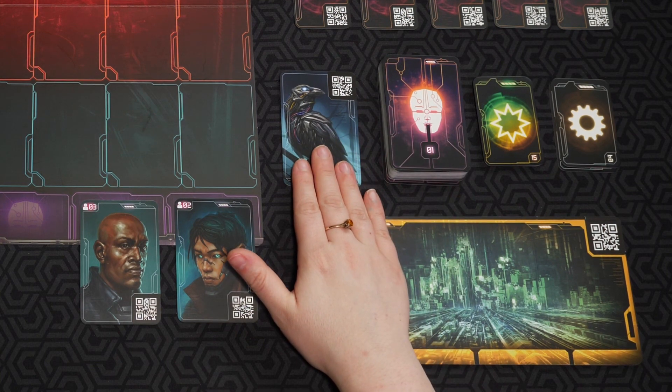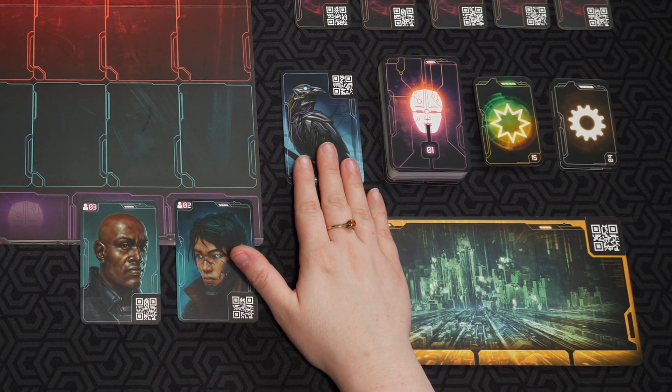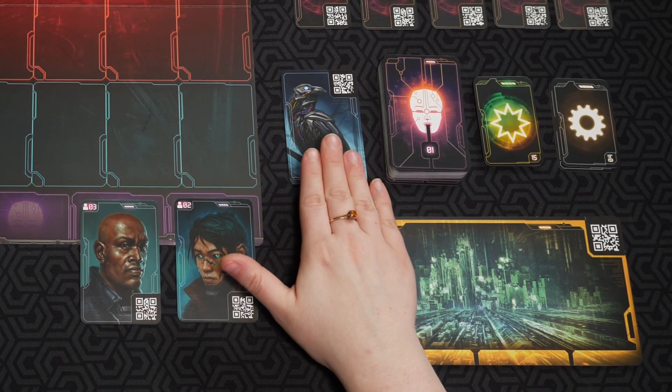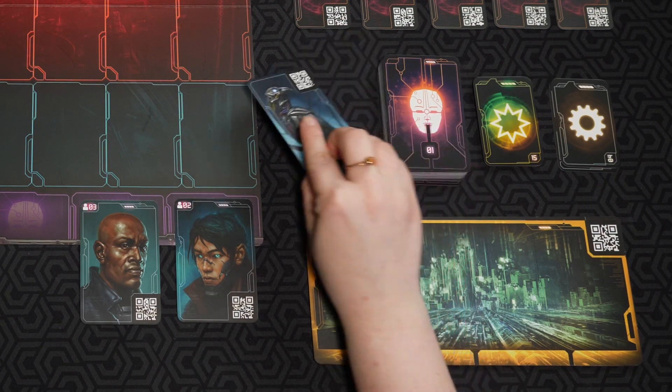In 2400, unlike the other Chronicles of Crime Millennial series games I've played, you do have a companion — it is a crow. Your crow analyzes data. It's half robot, half animal, so it has an abundance of knowledge. Anytime you need anything, you can ask your companion the crow, and it can also tell you a little bit about people whenever you're interrogating them.